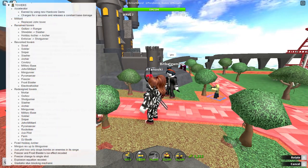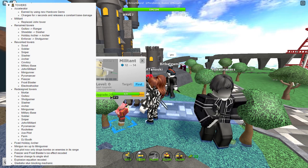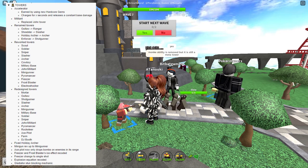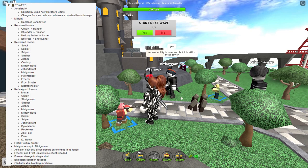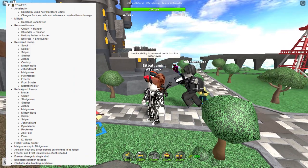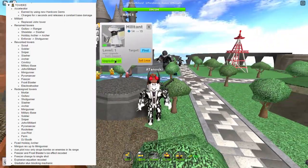Now let's go into the main changes — the tower changes. The Accelerator is earned by using hardcore gems. I've heard this tower is actually pretty good and definitely worth the gems. It charges for X seconds and releases constant base damage. Militant has replaced Dawn Tower. Dawn Tower had personality to it — that's why it was one of the best towers. I definitely don't like this change; the personality of it made it fun.